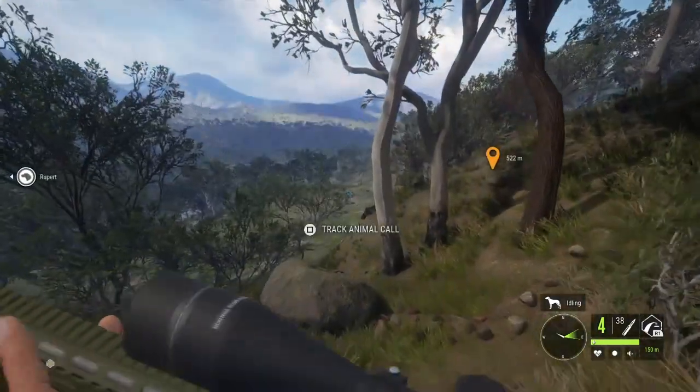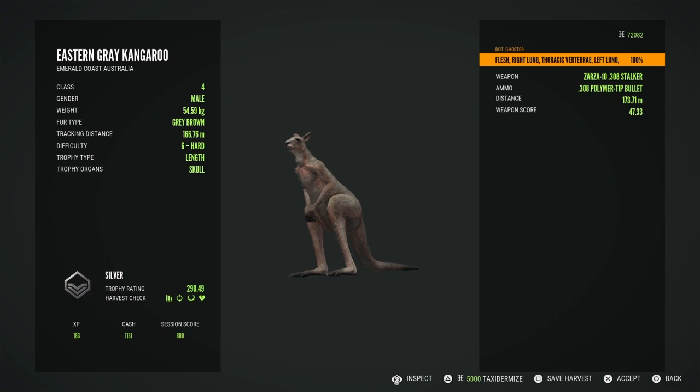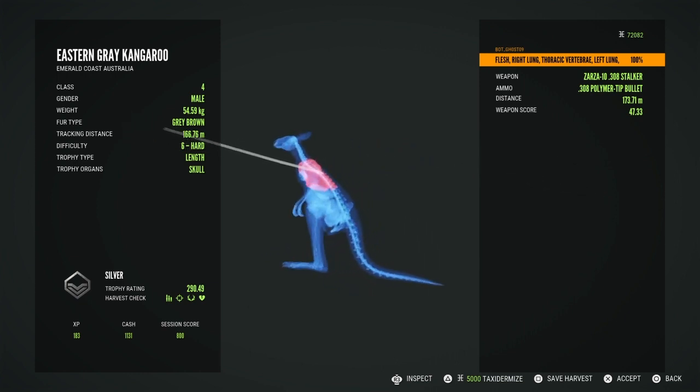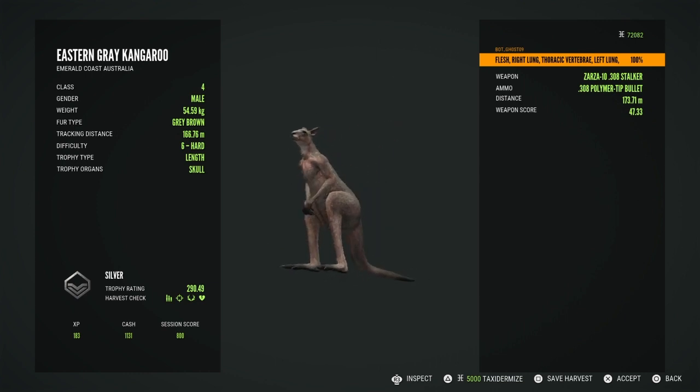We have a kangaroo down. Looks like we got vital blood on this kangaroo — he was only a silver, not even close to gold. Perfect center mass shot: double lung and vertebrae. That's our first kill of the day — an eastern grey kangaroo.